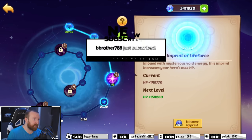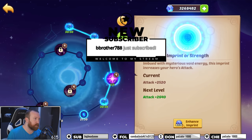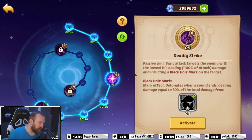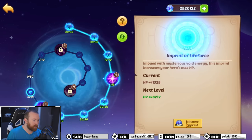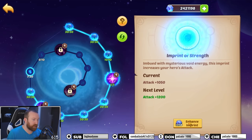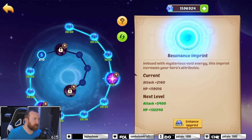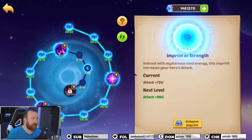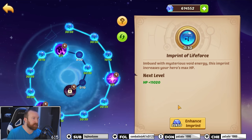Just reroll the stone - sounds good. Teddy with another gifted sub. We're recovering, holding strong over 600 subs - thank you guys so much. We're going for the attack node first again. Attack is just the best thing to go for with every single one of these heroes. We'll skip the speed because that doesn't matter, and try to put as much into HP as possible.